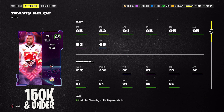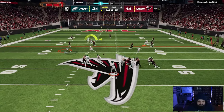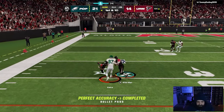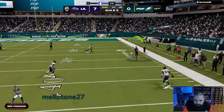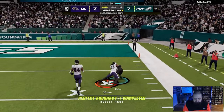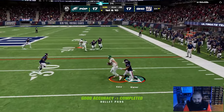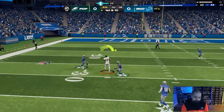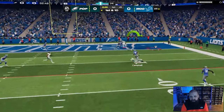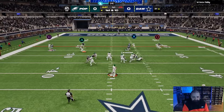If you specifically want the Tight End Apprentice ability, I'd recommend the next option: a playoff card that got redux since it was an LTD — Travis Kelce. This is the best option under 150k, going for about 128k on average right now. The attributes are slightly better: six foot five, 95 speed, 95 short route running, 93 mid route running, with good catch, catch in traffic, and spec catch. He doesn't have great run block like Kittle, but he gets Tight End Apprentice for zero AP. For only 30–40k more, I'd save up and get this one.